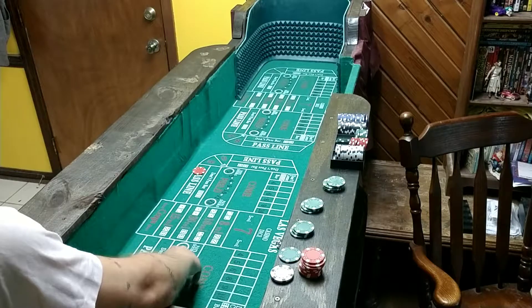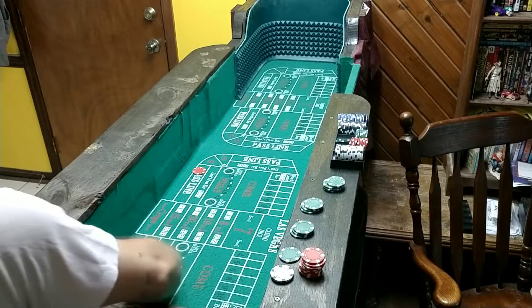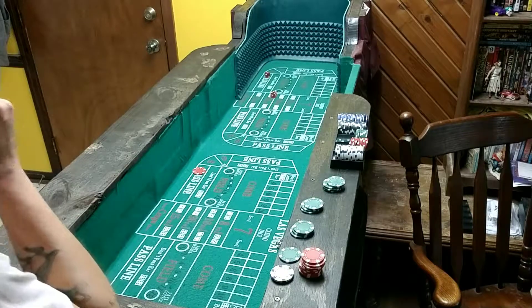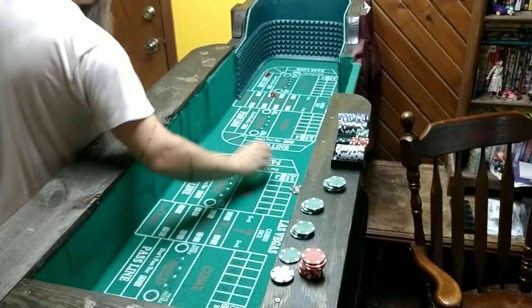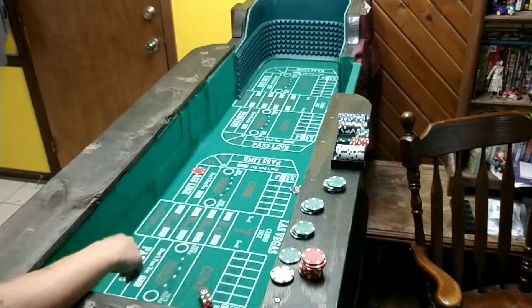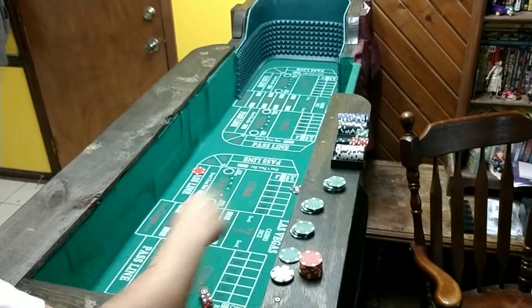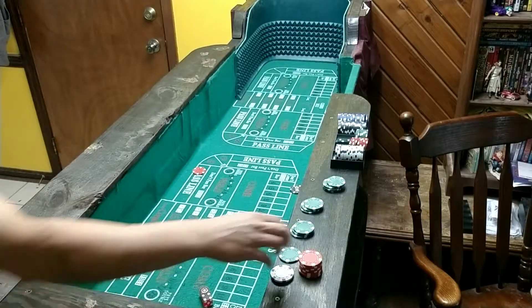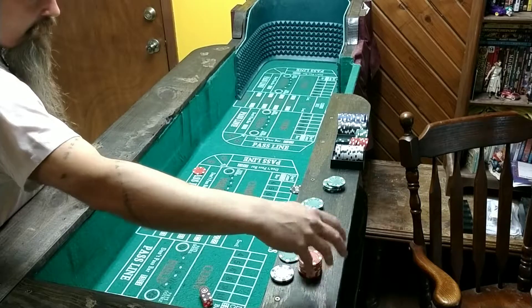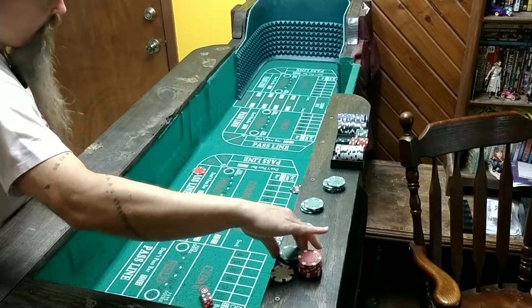The surface in the casino was much stiffer and a much wider landing area, and honestly way easier than throwing here. As I anticipated, it just makes a lot of difference. I think in order to really practice, we've got to practice in a more real type simulation. So let's try it again.